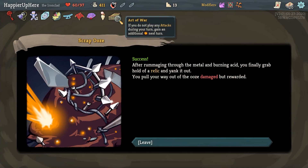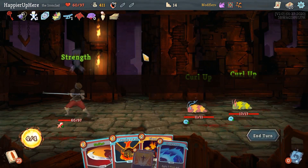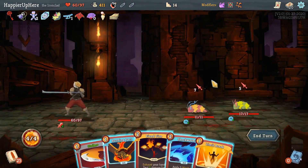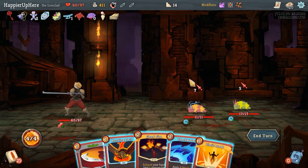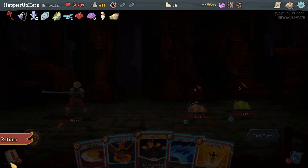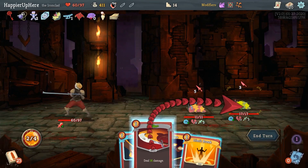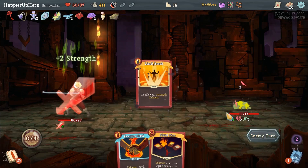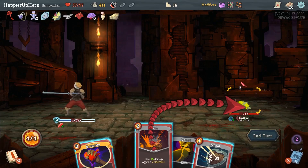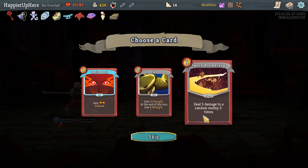We've got Ice Cream — energy is now conserved between turns. Very good. As well as a Fear Potion, and probably a Limit Break at this point. I don't think I need the others as much. Exhume would be nice to get a Feed or a Limit Break back, but I think I'll just take Limit Break and probably try to upgrade that too. Here we've got Art of War: if you do not play any attacks during your turn, gain additional energy next turn. Both of those relics would be amazing against the Lagavulin. Let's do Shockwave for weakness and then Fiend Fire to kill one of them. That seems reasonable — I will take damage that way. Strike would also kill, and then Limit Break. Why not?